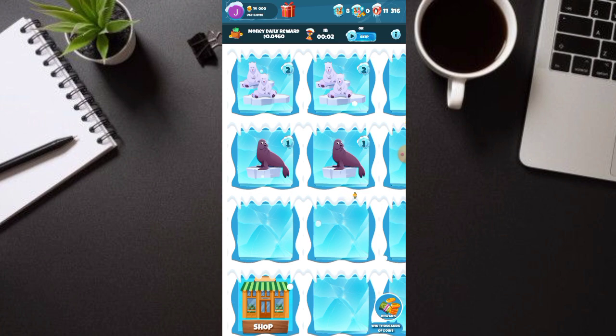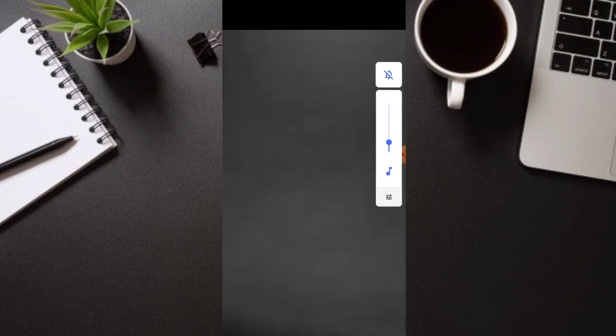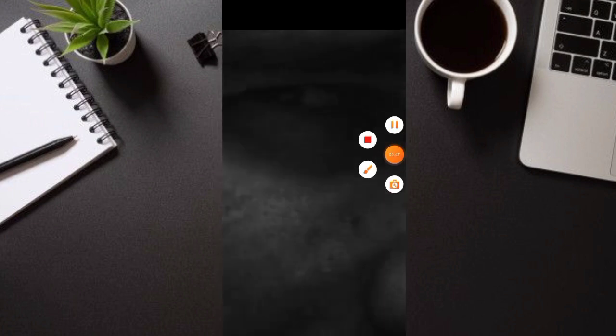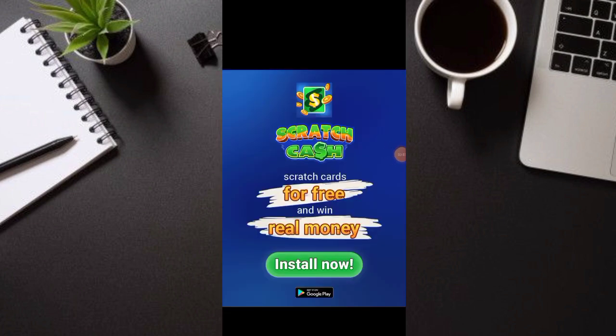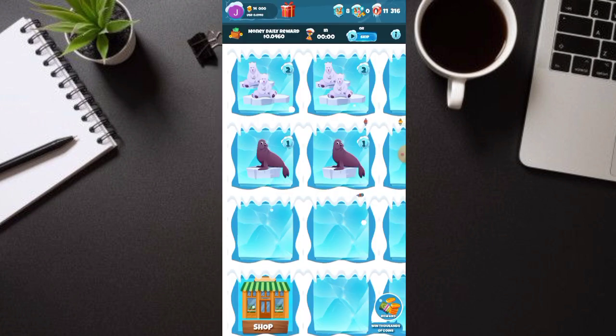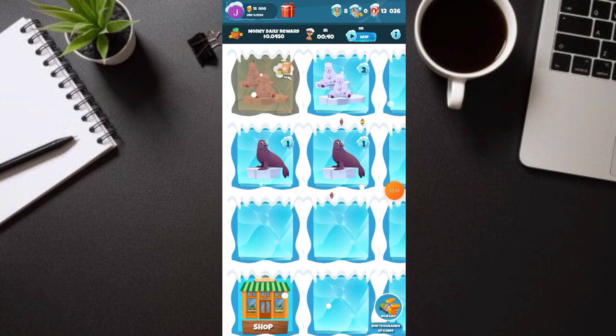Ayan, lalabas na yung ads, at automatic yan. Pagtapos ng ads — nakita nyo yung ads, diba — makakakuha tayo ng coins automatic doon sa taas. Mabilis lang naman yung ads, mga 5 seconds lang. Tapos pwede na natin siyang i-X. Hintayin lang natin yung X. Ayan — mapuproceed yun. Makikita nyo: Great, 1,000 coins. Ayan na 15,000 coins na siya.